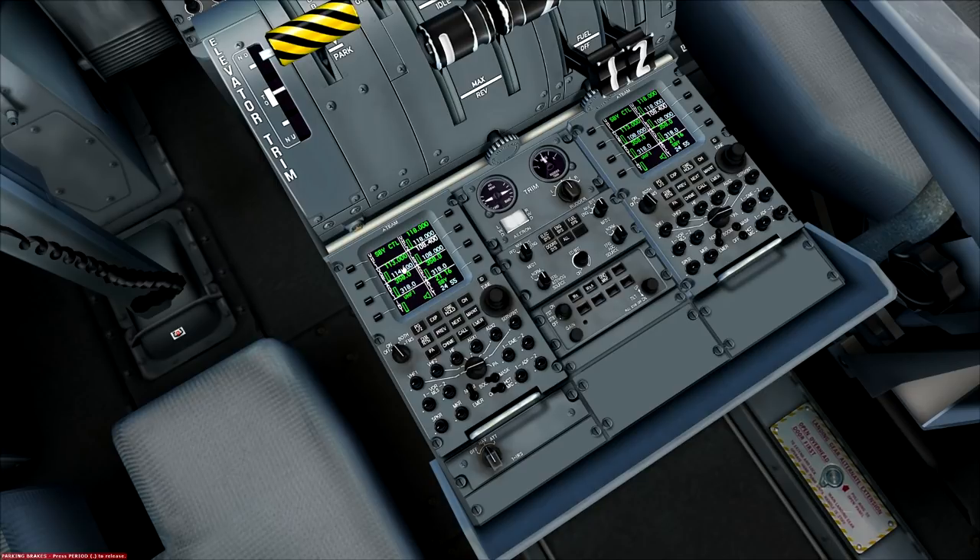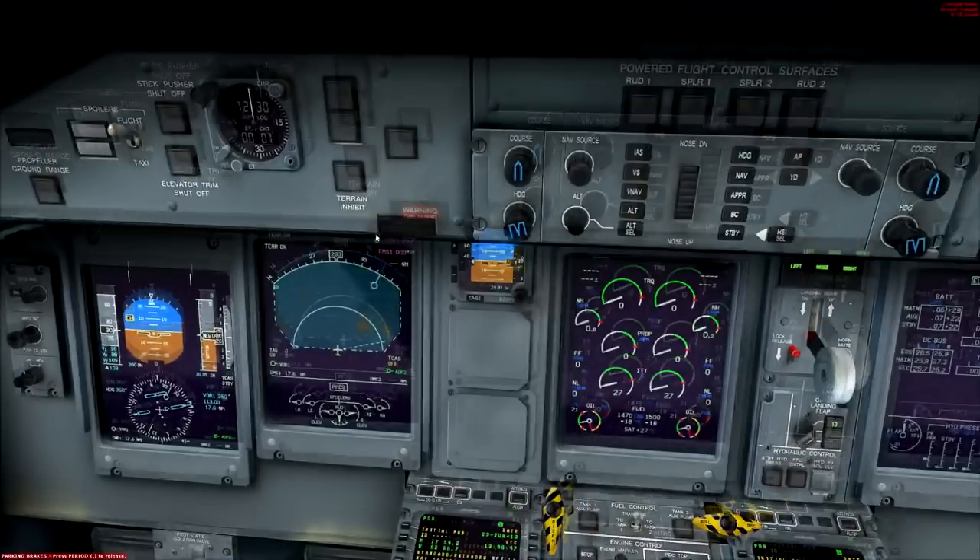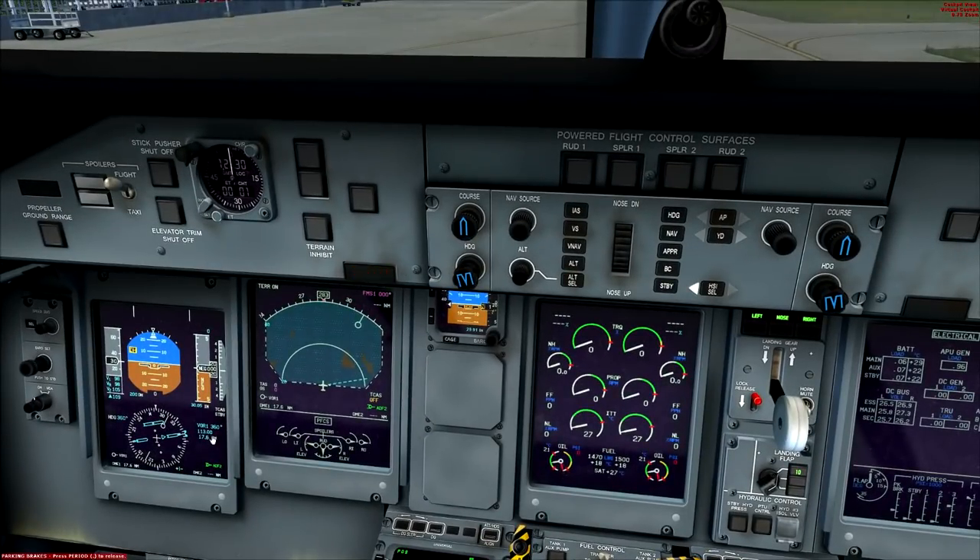Looking at the VOR-Y chart to runway 10 of Princess Juliana: once we overfly Princess Juliana we're going to turn left onto a heading of 288 degrees for 10 miles. Setting that up in the auto-flight system — notice down here it's showing VOR; you can change the nav source. We're using VOR. Setting up a course of 288 now before we even get there.